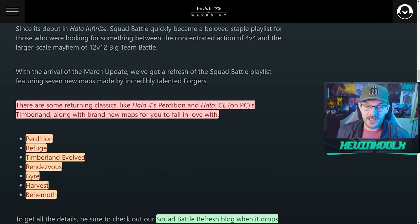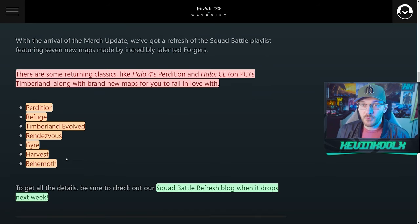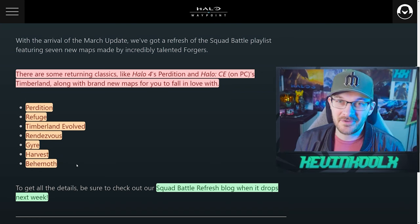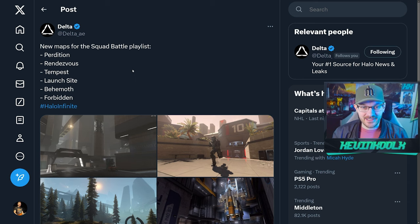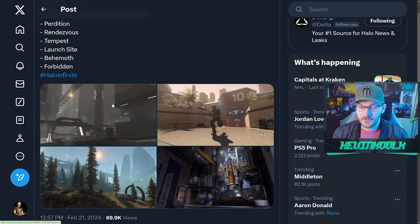Some long-awaited new maps are coming into the game for Squad Battle, which is one of the most popular modes — personally my favorite version of big team battle in Halo Infinite. We're getting seven new maps, including a recreation of Halo 4's Perdition and Halo CE PC's Timberland. Some are also vanilla maps. The full list includes Perdition, Refuge, Timberland, Evolved, Rendezvous, Gyre, Harvest, and Behemoth becoming a Squad Battle map.